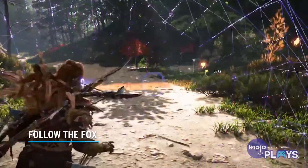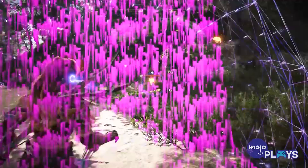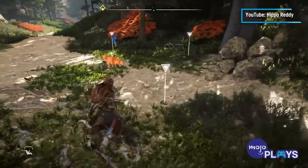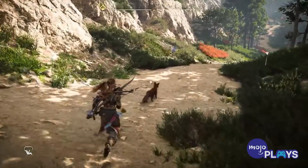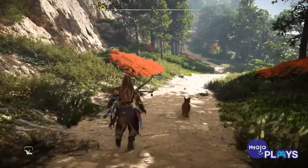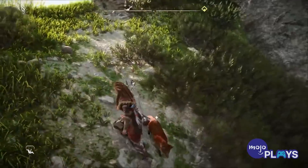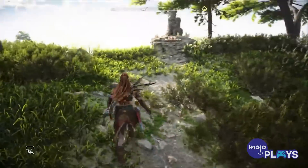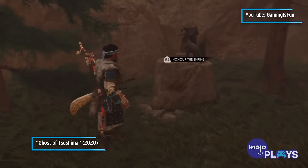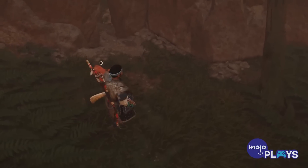Follow the Fox. Forbidden West is full of wildlife for Aloy to hunt. However, there is one fox we can't attack. This fox is larger than the other foxes in the game, so you'll definitely notice him. This fox will actually lead you to a shrine. The shrine is a reference to the Inari shrines that can be found in Ghost of Tsushima. The way you discover the shrine is also a reference to how you discover certain things in Ghost of Tsushima — simply by following wildlife.